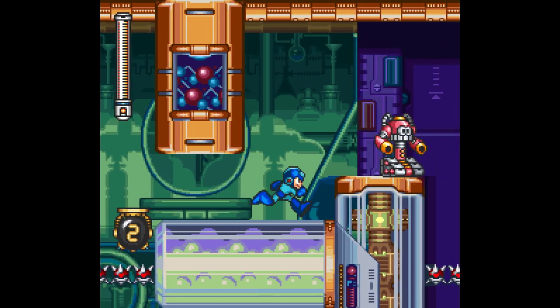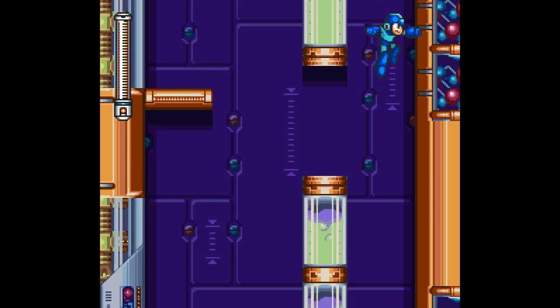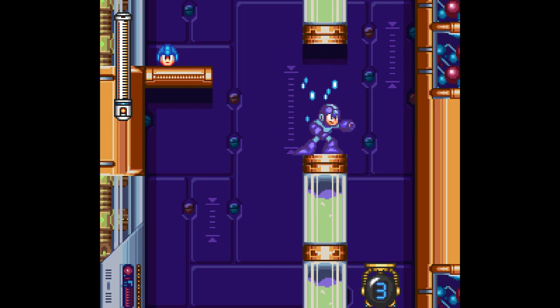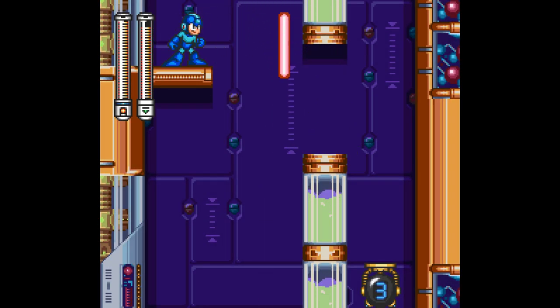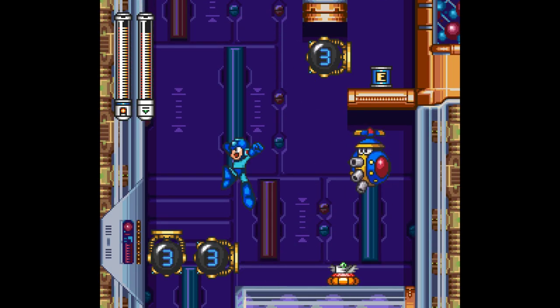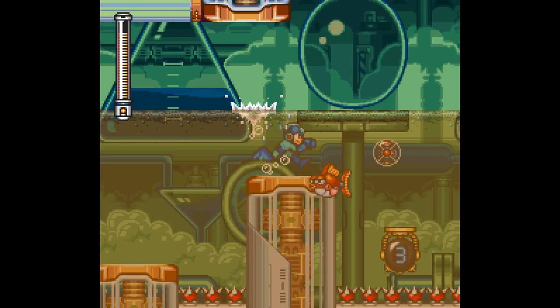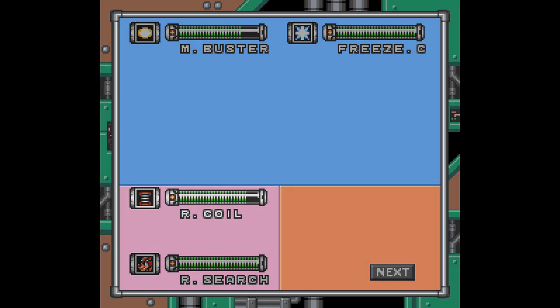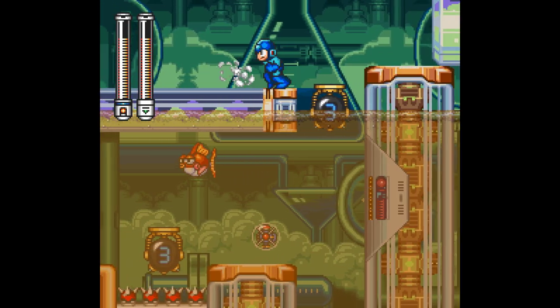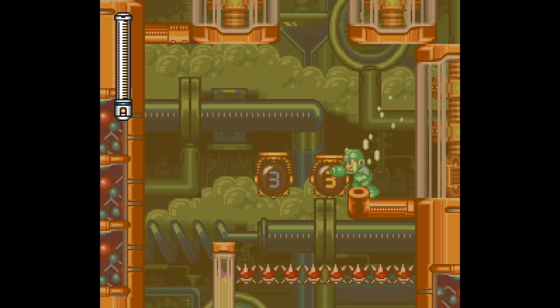We'll probably need E-tanks for Burst Man. He is a robot master whose pattern is just so sporadic. The thing is, he'll shoot bubbles in front of you with bombs that act as a shield. When he launches the bubbles they form a barrier in front of him, and you have to shoot them quickly to blow them up — otherwise, if they collide into you, they trap you in the bubble and the bomb bursts while you're inside, dealing damage.